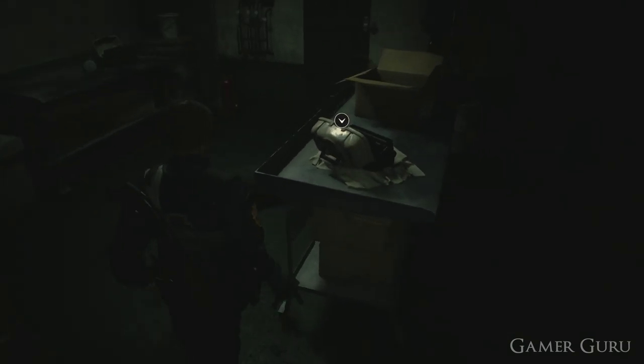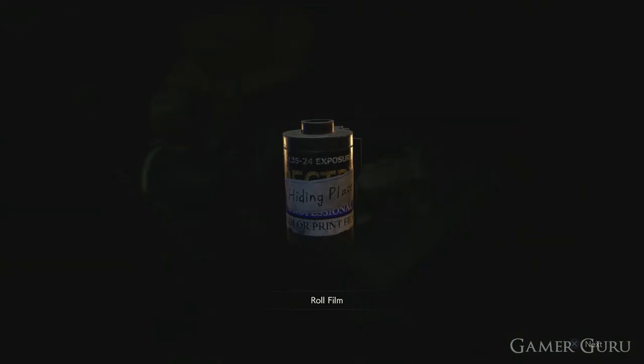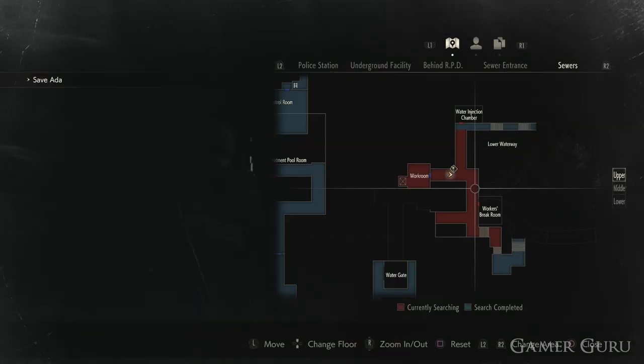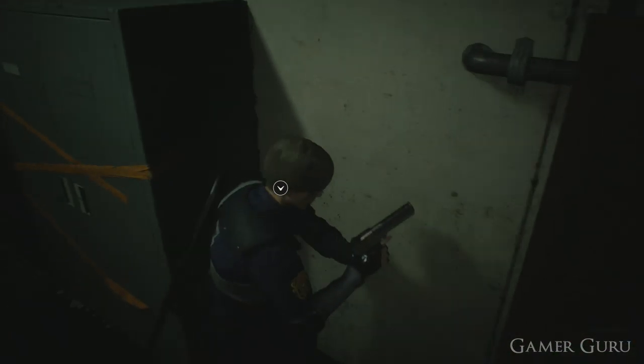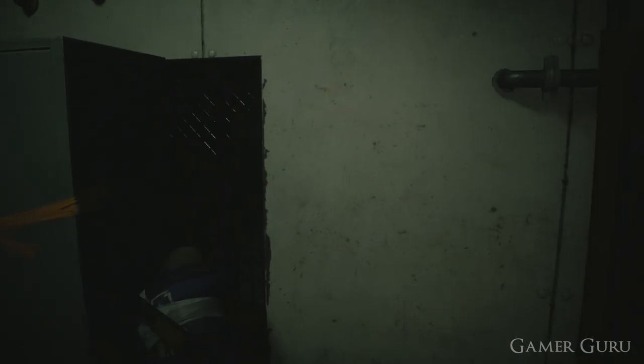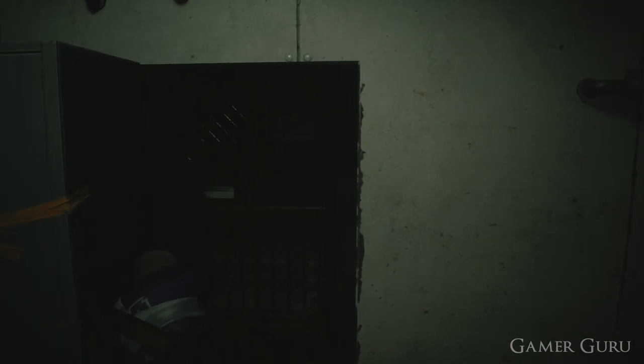Unfortunately this is not simply the film that's going to give us the photo, but it is the first step towards getting it. Once we have the film, what we need to do is head back to the dark room in the police station. To get back to the police station, we need to use the secret passageway in the workers' break room behind one of the lockers.